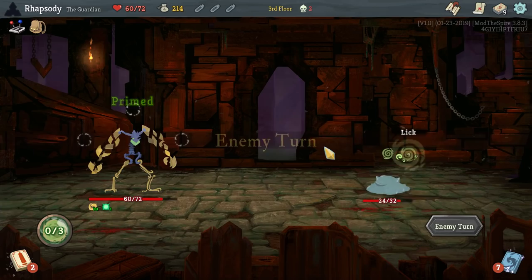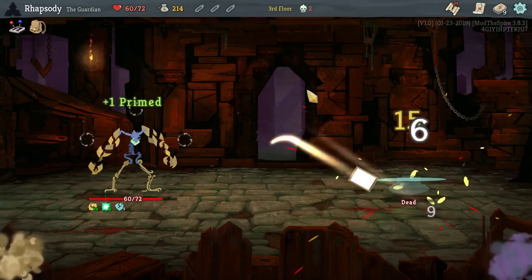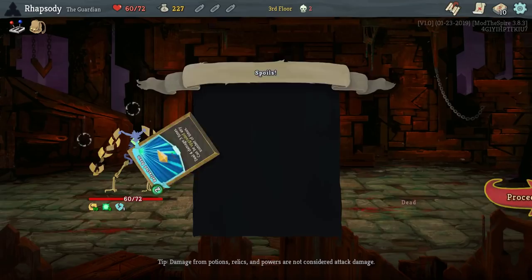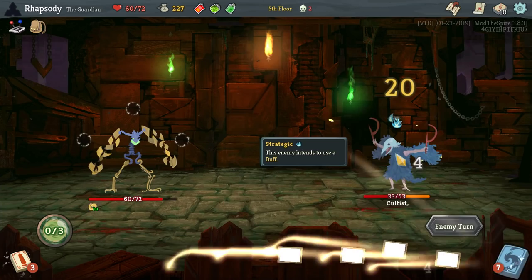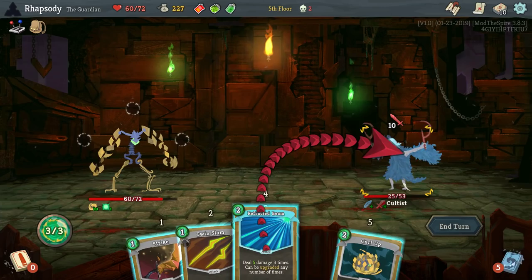So let's actually upgrade the Priming Beams this run. It's been a low priority every other time I've done a Beam Run. Refracted Beam had to turn up. I mean, we have so many upgrades this floor though. I'm going to skip that shop. We'll find a later one. It will be okay. Just trust me. Every little thing's going to be all right. Don't worry about a thing in particular, actually.